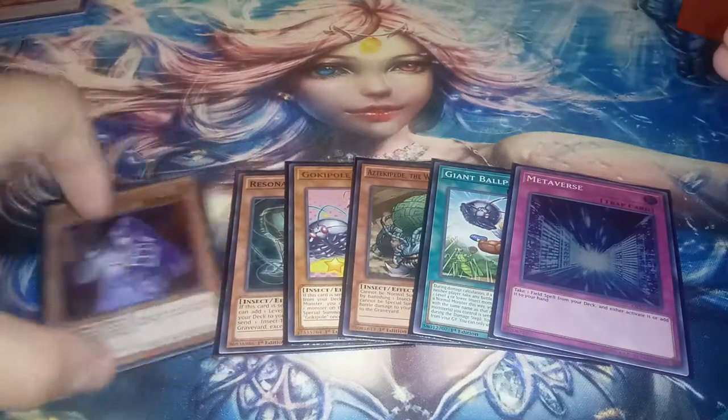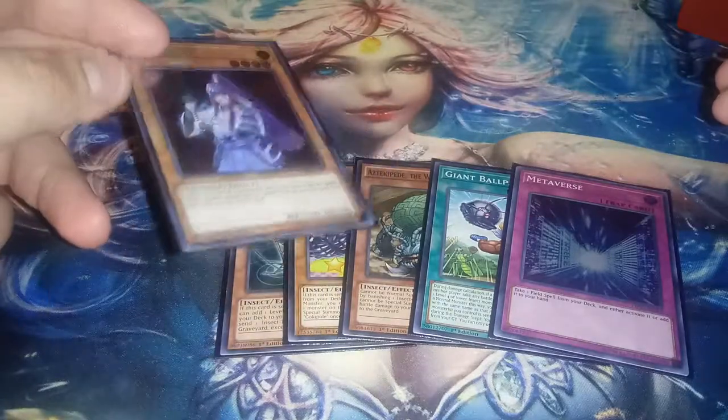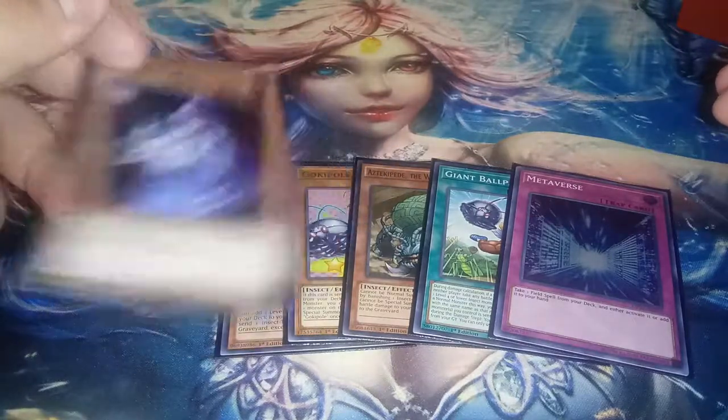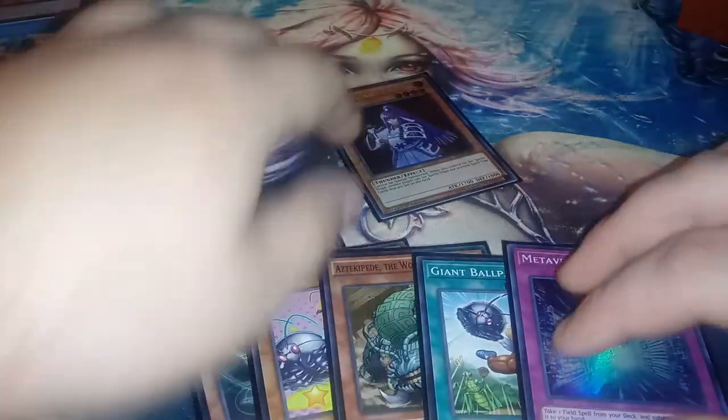Basically, starting out what happened was I had actually sided in my Denko Sekas, and I drew it for that match. I was playing against True Dracos, so starting out what I did is I normal summoned the Denko Seka.